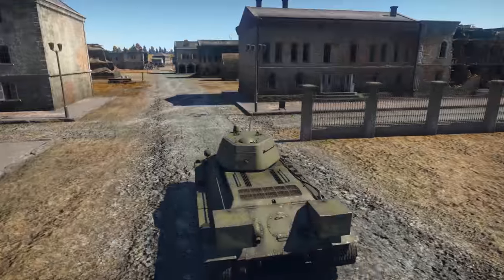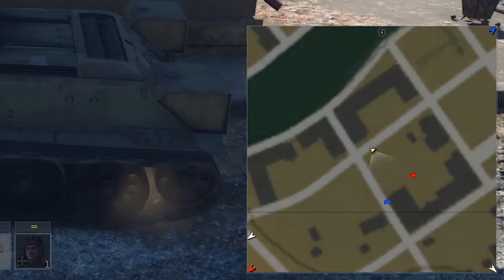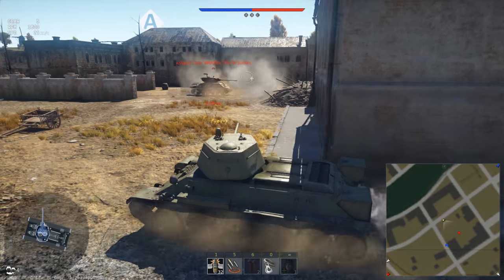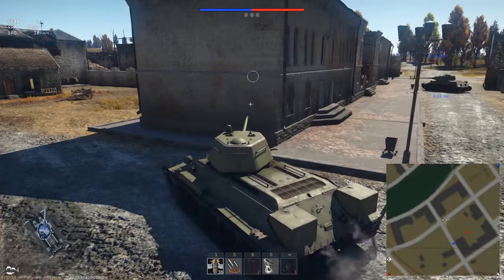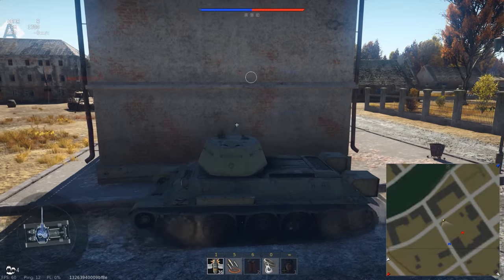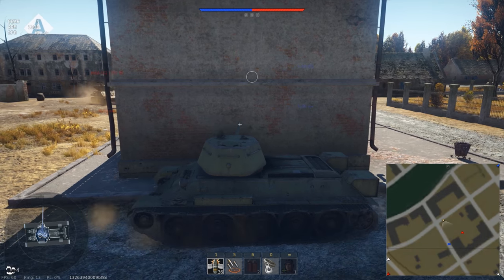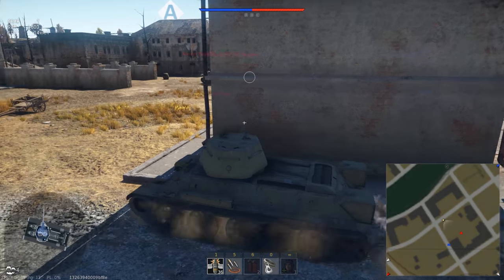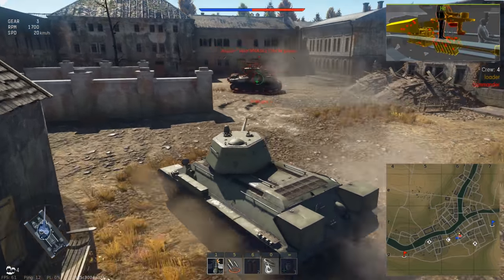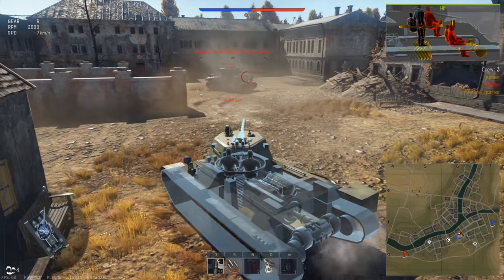Imagine this: you are on your way to the control point, and your teammates highlight an enemy vehicle on the minimap right around the corner. It's a heavy tank — a very tough target that is dangerous to approach head-on. The first thing you should do is make sure the enemy is not looking in your direction. Get closer to the obstacle, turn your gun, and hold the free look button to take a look around. Take pains not to reveal the hull of your vehicle. If the enemy tanker is looking the other way, that's your chance — roll out and blow him away.